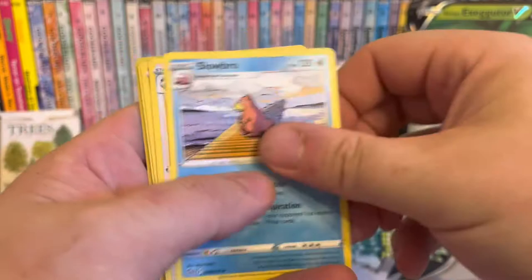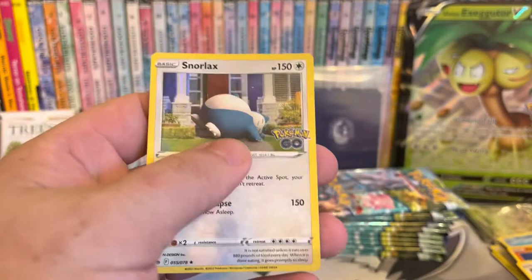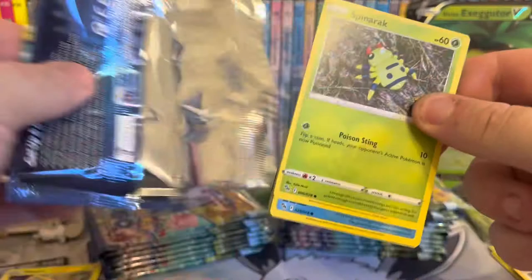There seems to be the same cards all the time here. Eevee, Natu, Onyx, Aeriodos, and Snorlax - it is a holo. Have we shot our load already with that Charizard? I want that Mewtwo. That would be so sweet, wouldn't it?